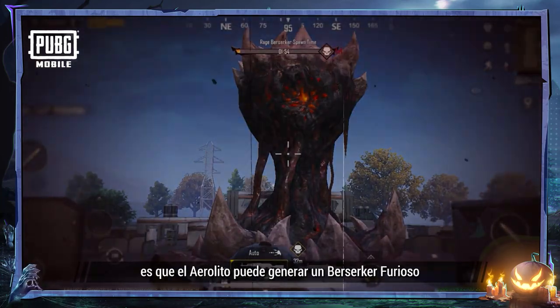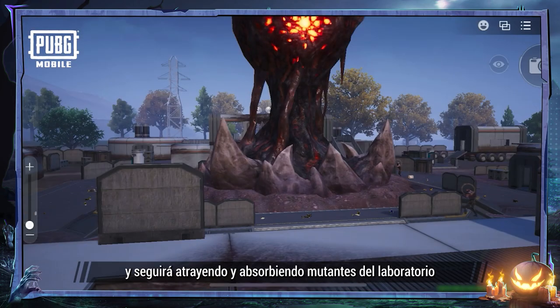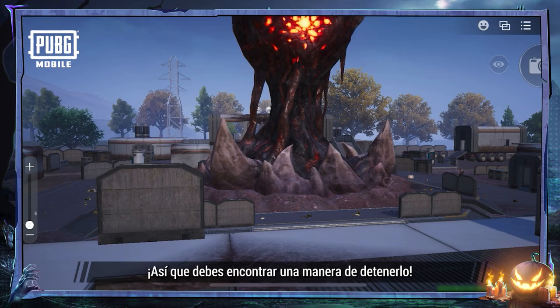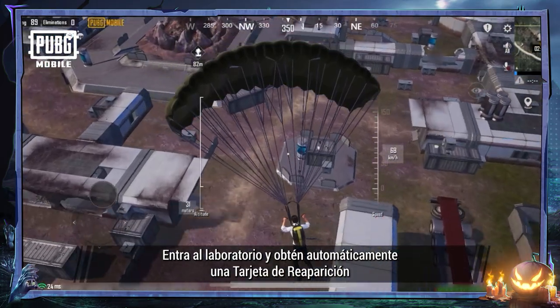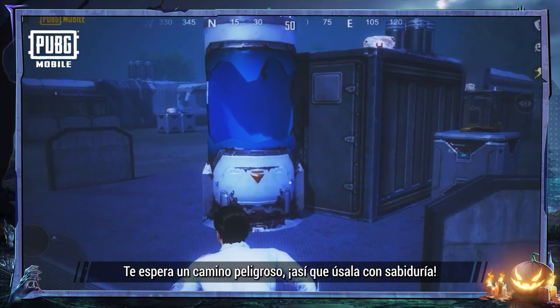What's more terrifying is that the Aerolith is ready to spawn a Rage Berserker and will continuously attract and absorb the mutants in the lab. So you must find a way to stop it. Enter the lab to automatically obtain a respawn card. The path ahead is dangerous, so you must use it wisely.